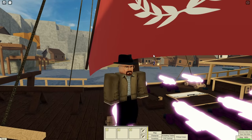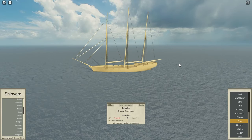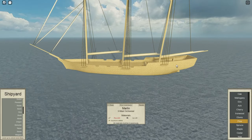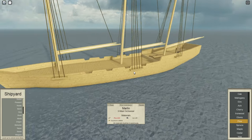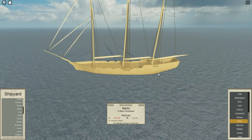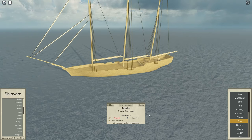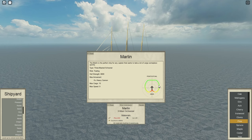Let's get into the list. At number 5 we have the Marlin. The Marlin is a level 6 trader with good speed and decent armament, having 8 heavy cannons which is not too bad for level 6. It holds 15 cargo, it's speed 9, and its sail type allows it to have very good speed crosswind.